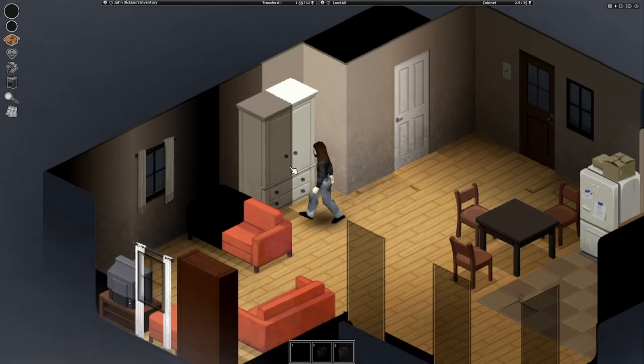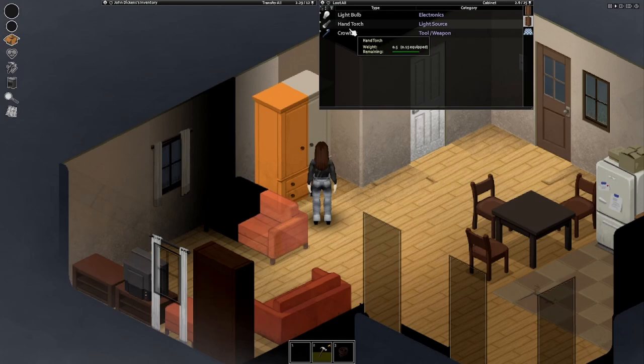Here we are. We actually have a pretty nice starting house and a hammer immediately, a saw, two batteries, a scroll bar. This is a really good start — liking it already.